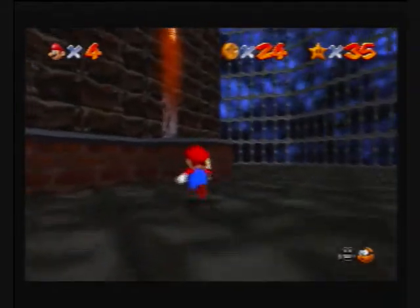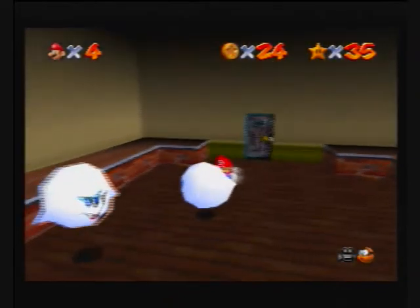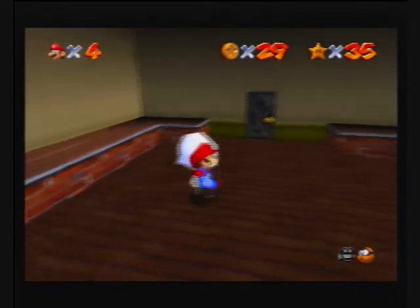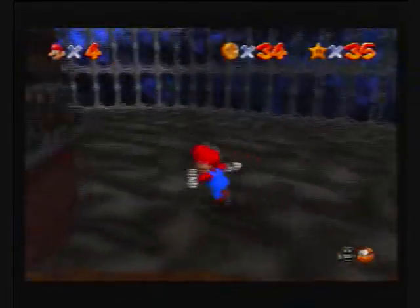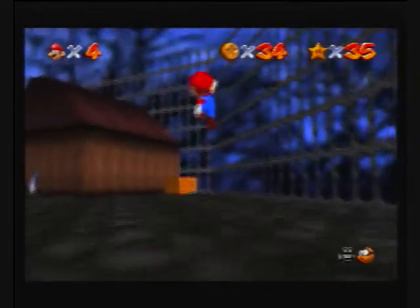Now we're gonna wanna get inside the mansion. There are two Boos in here, and they each have a blue coin inside them, which is worth five. And that brings us to 34 — almost the same number as we've got on our star counter.